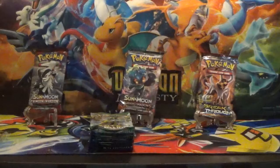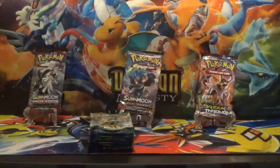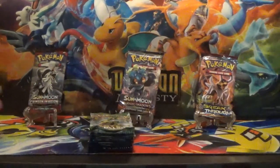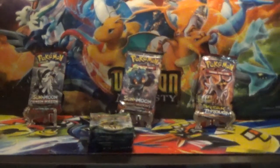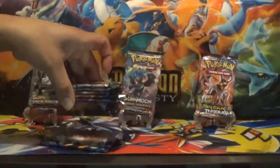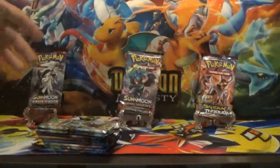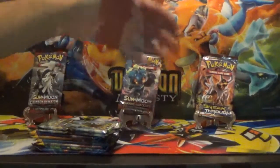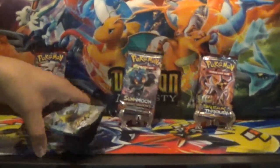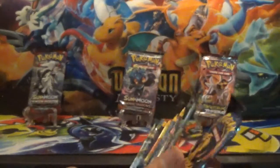Hello guys and welcome back to another Pokemon opening with your pals. It's Kyurem. Don't forget to hit those thumbs up, subscribe, and leave your comments below guys so we can continue to do this for you. So today we got just a bunch of random packs that we picked up. We got a Crimson Invasion, one Burning Shadows, one Breakthrough, two Fates Collide, four Sun and Moon Basics, and two Evolutions.